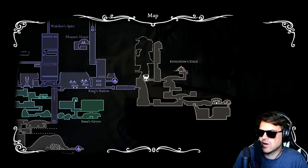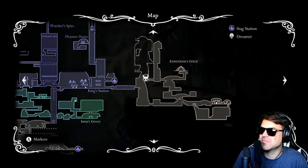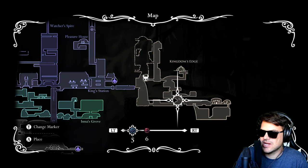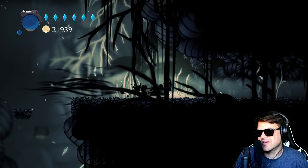So here we are on the map. We're going to head over to the right, and that's going to require Isma's Tear. If we don't go this way, we can actually come across the bottom, up and around, and then we can skip the part that needs Isma's Tear. So if you don't have it, you'll be all right. You don't need it.